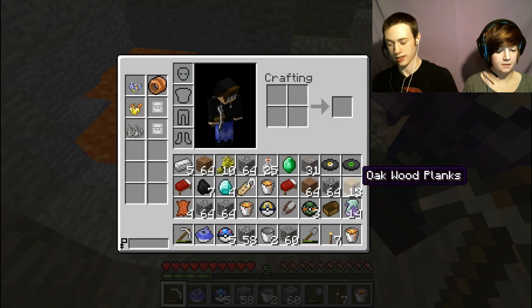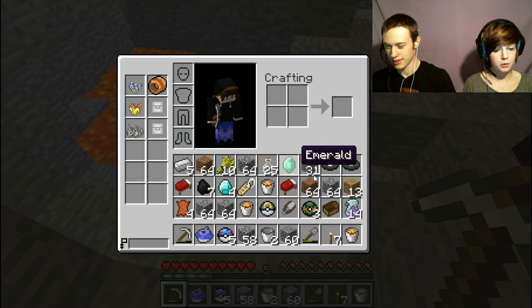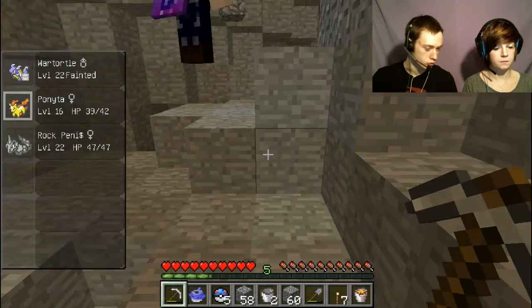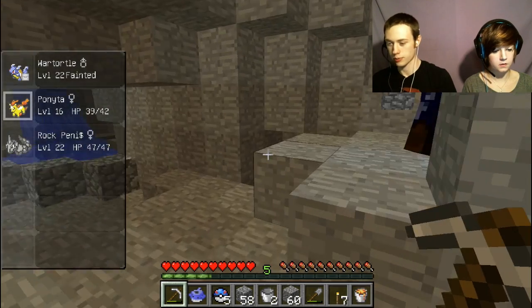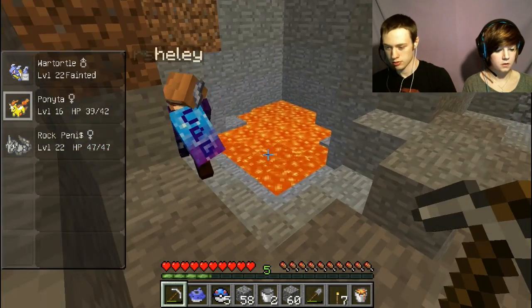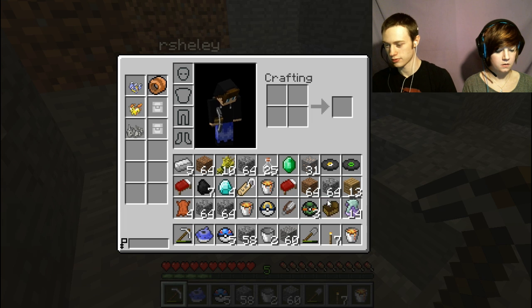We need ten. Rachel won't let me make the portal down here, so we're going to want more glowstone. How much room do you have in your inventory? Drop all the crap that you don't need. Because I like to keep cobble — I'm just a freak about cobble.